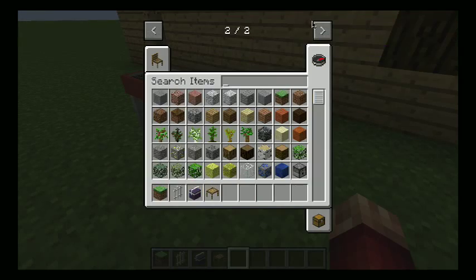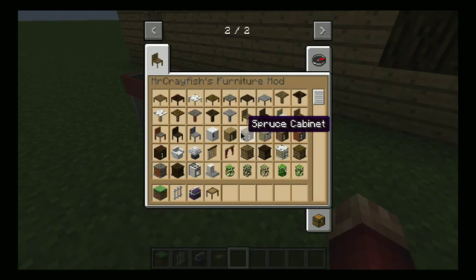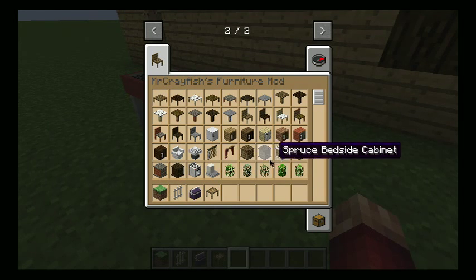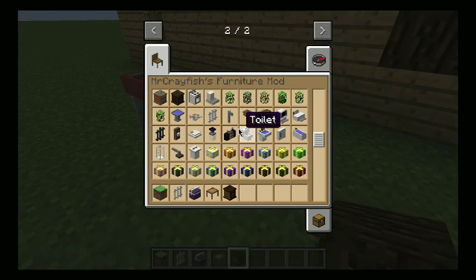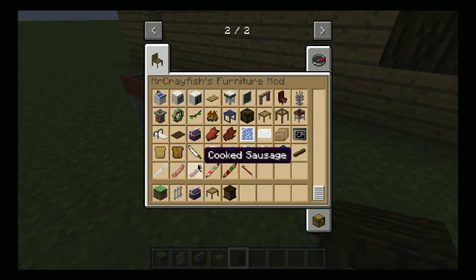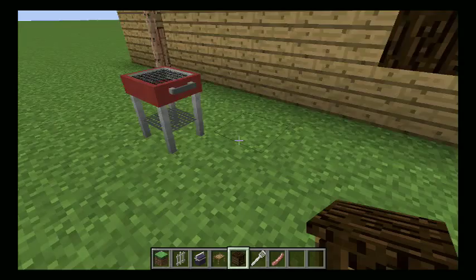We have a bedside cabinet — I wanted the spruce one so we could put it upstairs in the bedroom. We have a wall cabinet, a toilet, and this is the ceiling light I was talking about earlier. We have candles which look pretty neat — some of the stuff looks awesome. There's a chopped log, cooked kebab, sausage, a crowbar, and a spatula.